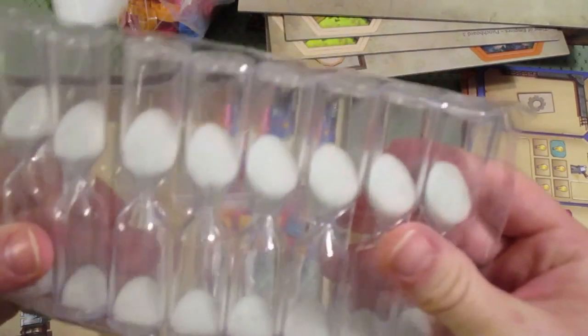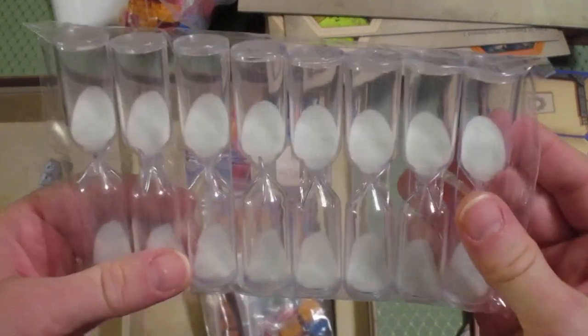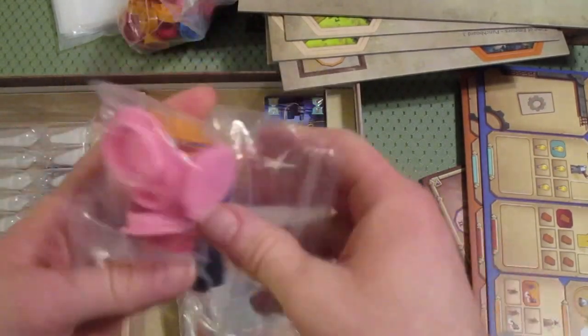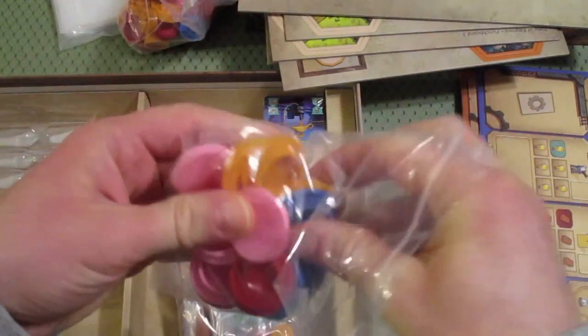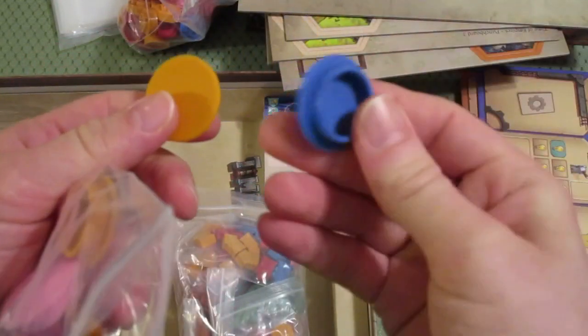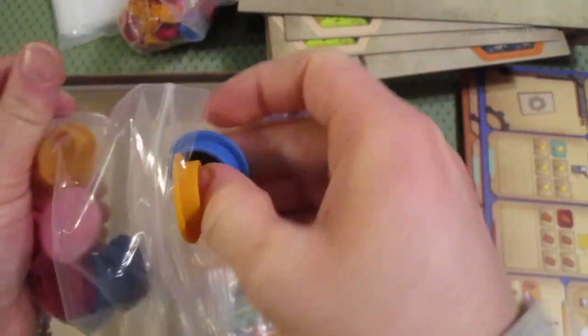Here are the sand timers — eight of them. And here are bases for the sand timers. These are like a rubber or silicone material. I thought they would be plastic, but no, they're squishy.